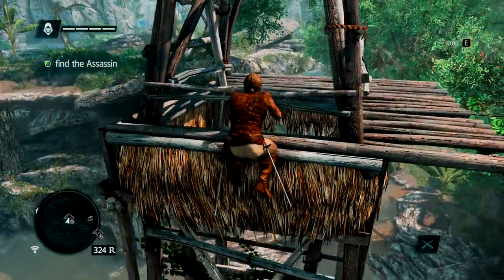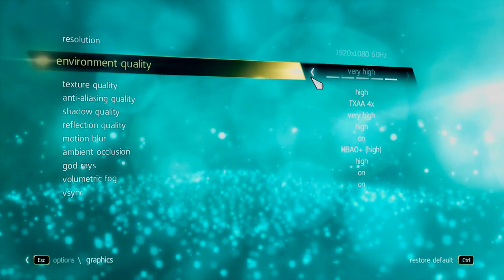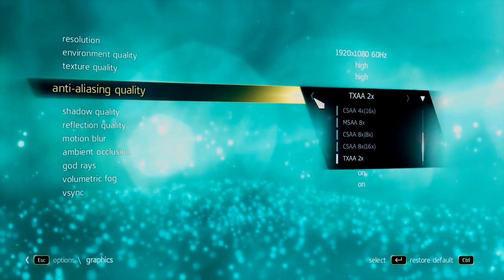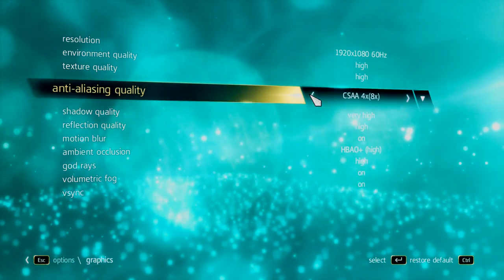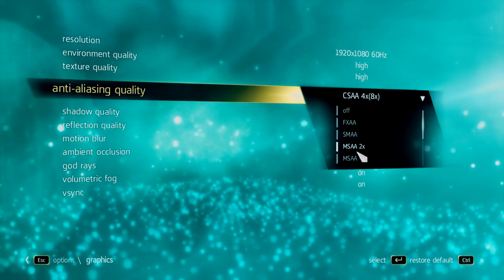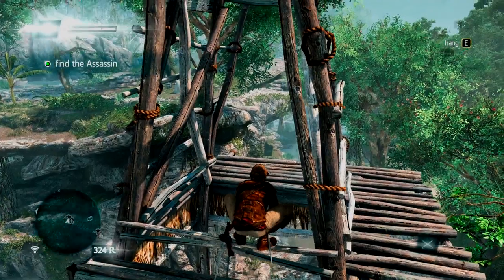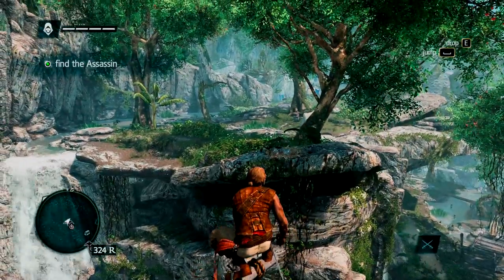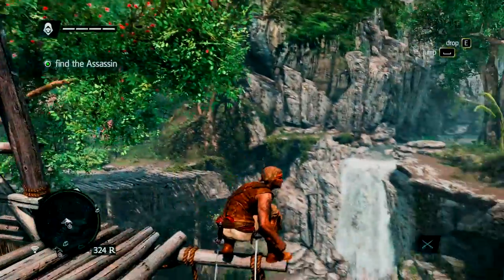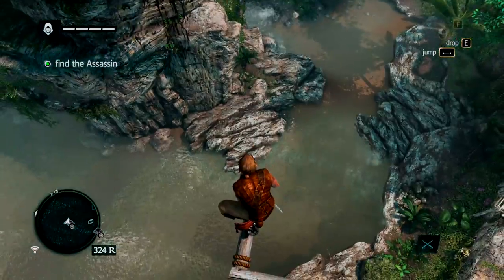I can't get over this FPS issue so I'm gonna change my graphics a little bit. Options — graphics. I'll lower anti-aliasing, I don't really care about it. I'll change that back to very high and see what that does. Nope — oh wait, it's back to 30! Okay, so that was it. Now it's 30. Good, I'll take that.